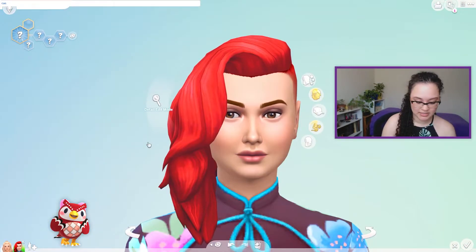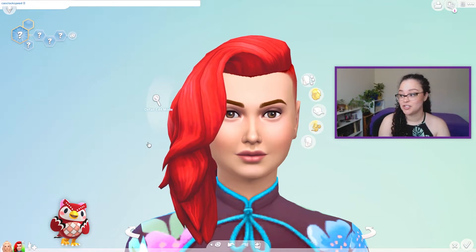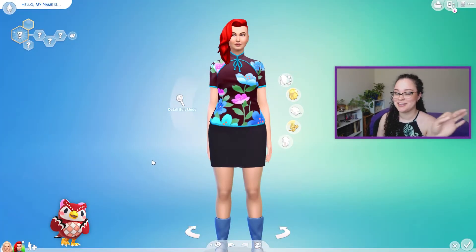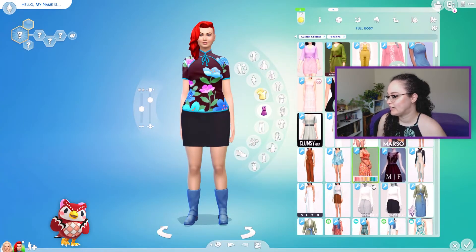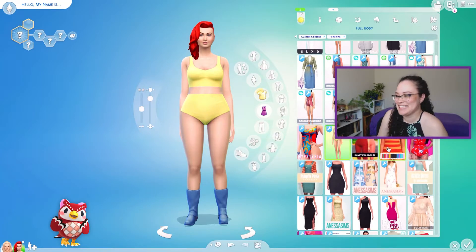If you ever want your Sims to stop moving, you can type 'cas.clock speed 0' into the cheats and then they stay still. And to put it back, you just do 'cas.clock speed 1.' So there you go. I'm going to put her in like a swimsuit real quick just so I can look at her body. Let's make her nice and thick.